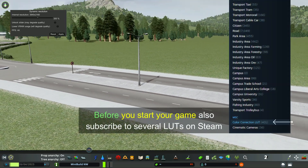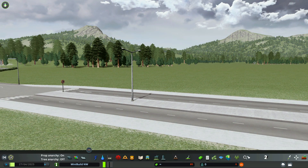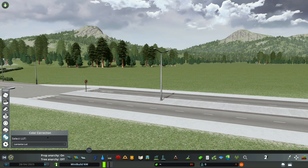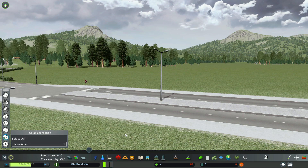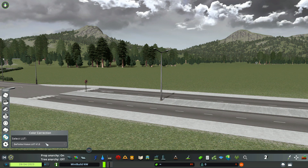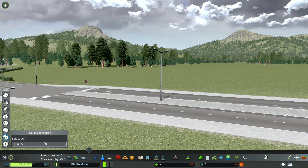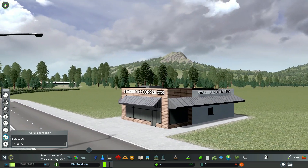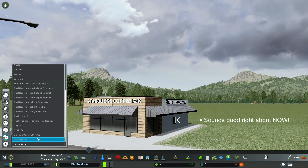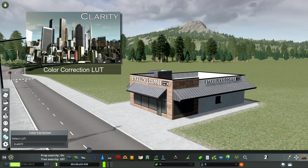So let's choose the LUT. Click this icon and open the panel. I have the Labianti LUT selected. Holding your pointer over the panel allows you to scroll through those. I also like to plop down a building to make sure that I like the look of it. So in the end, I chose Clarity as my LUT.